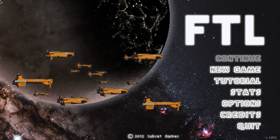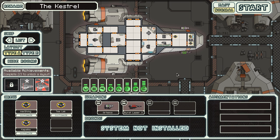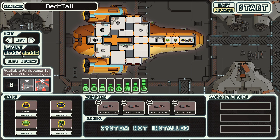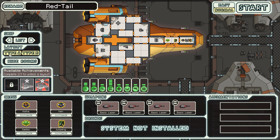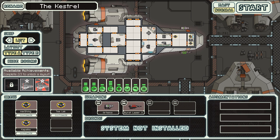Hey guys, welcome back to some more FTL, Episode 2. In this episode I won't be explaining as many mechanics because I assume that you've watched Episode 1. To get started, we will not be doing the Kestrel because the Kestrel is actually way overdone in a lot of runs. The Type B's I find to be kind of mediocre ships, so I have really no interest in showing you them.